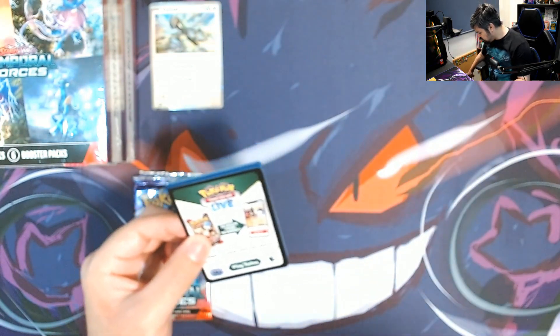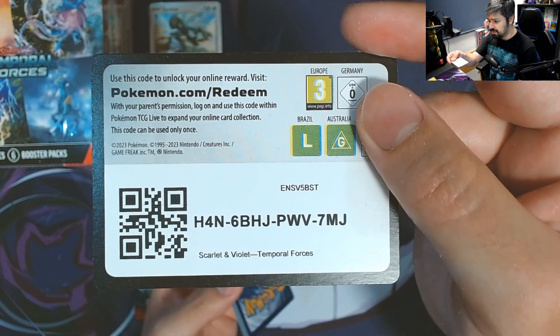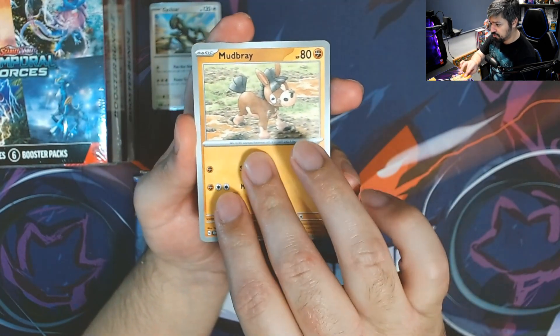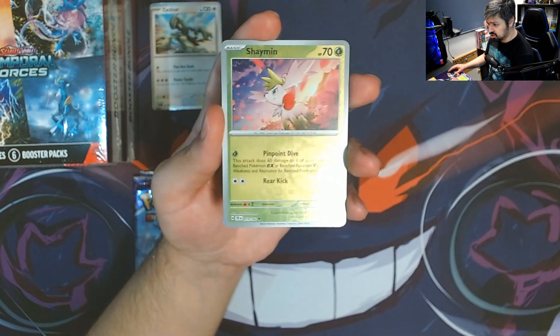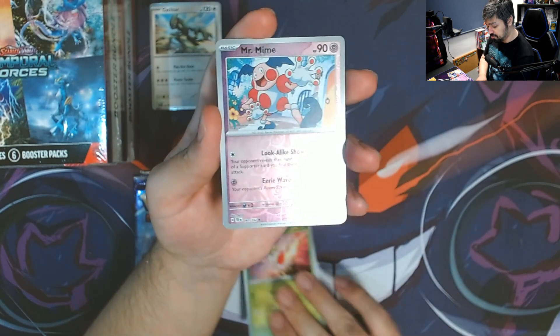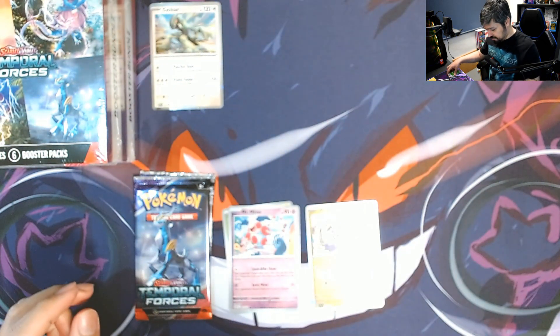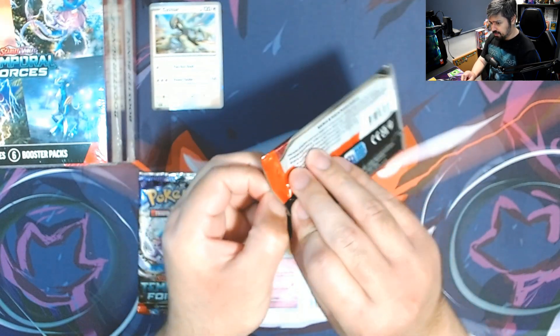The hit rate on Temporal Forces has been balanced — not crazy, but not almost nothing either. We'll start off with Mudbray, Minccino, Rockruff, Litten, Sableye, Great Tusk, Mortis. We got a Shaman reverse, Mr. Mime reverse, and an Iron Ride On for the rare with a Leaf Energy.